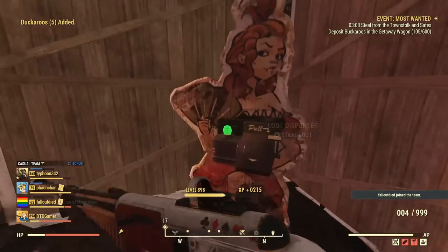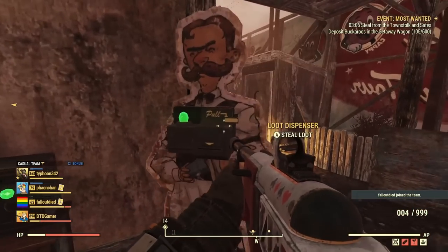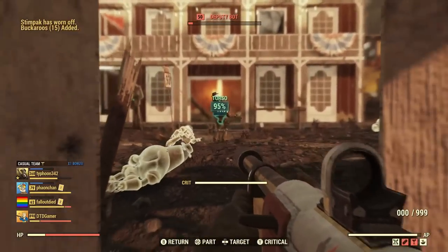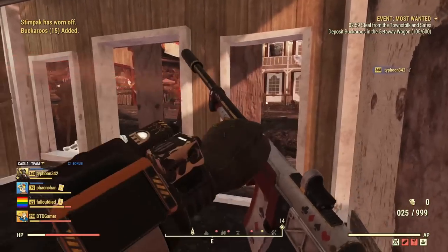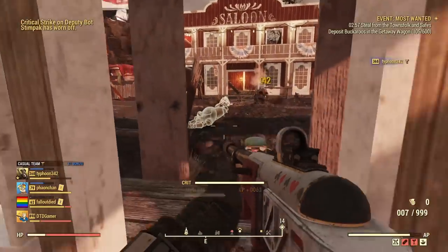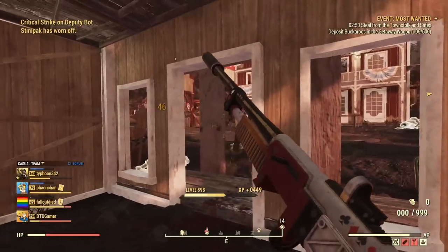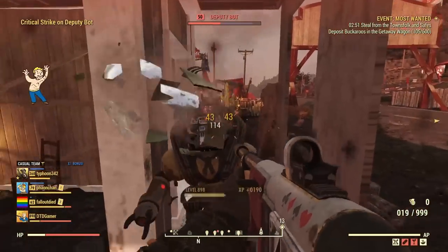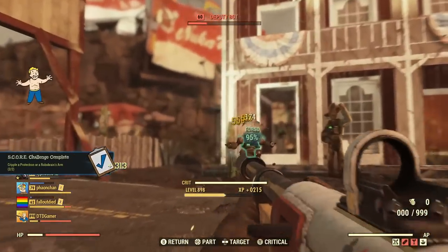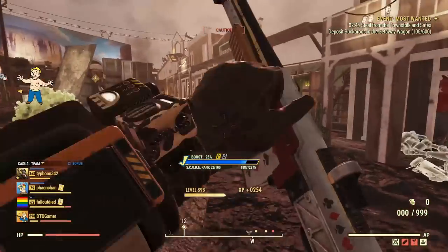As a bonus tip, make sure to go through your settings as you can turn on damage numbers and turn off screen vibration. That's 25 tips to get you started in Fallout 76. I hope you found this video helpful — if you did, make sure to hit that like button and subscribe for more. If you have any cool tips you've found on your travels, make sure to comment them below and help out other players. Thanks for watching!